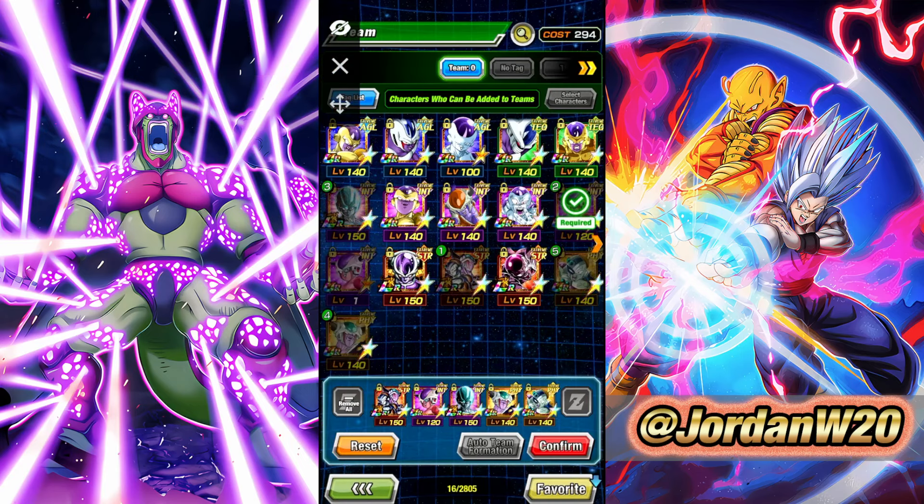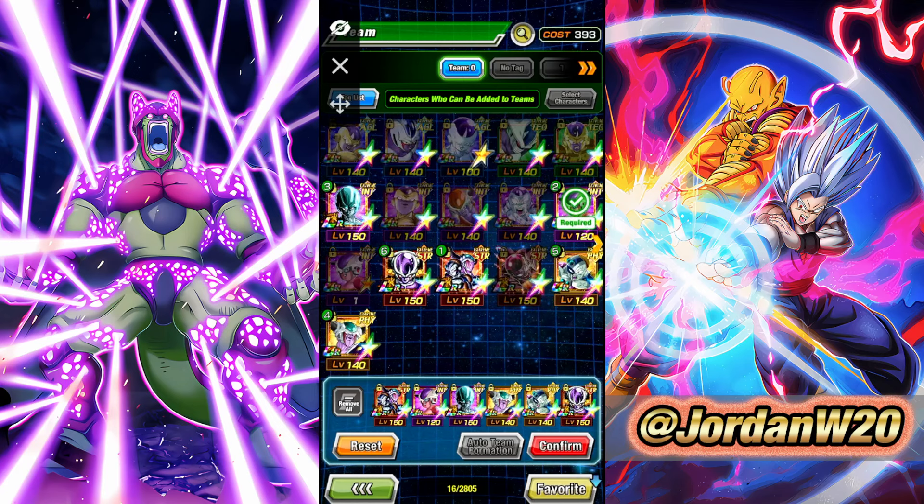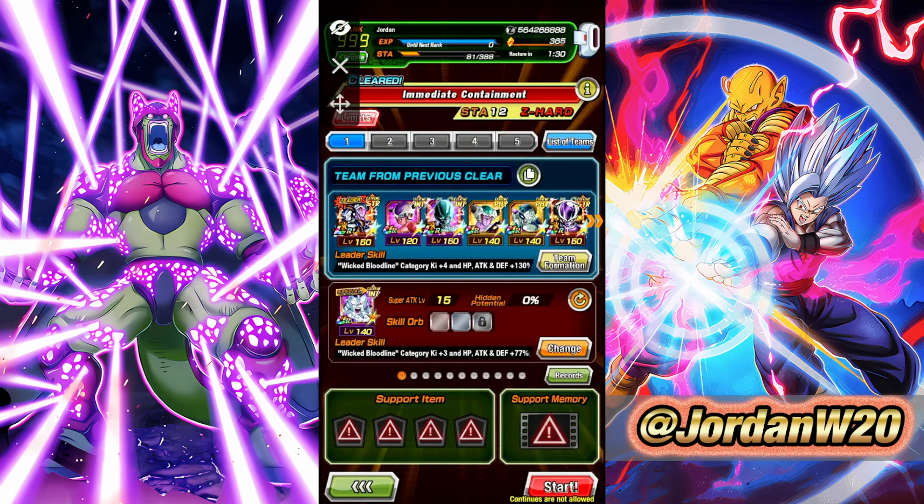From there, we want to try to bring Type Advantage. This Frieza is going to be INT, so let's bring these two physical characters. This Mecha Frieza and this King Cold are both Super Strike units. If you have not completed their Super Strike events, be sure to head over to the Story Event tab and scroll down to the very bottom where you'll find their events. I was also bringing the First Form Prime Battle Frieza, also a free-to-play unit. This entire team right here is completely free-to-play.